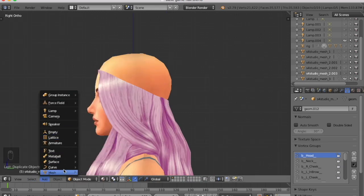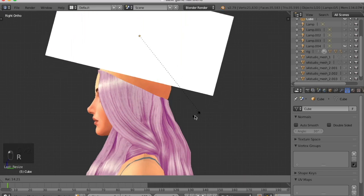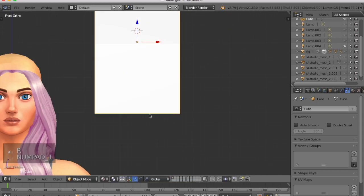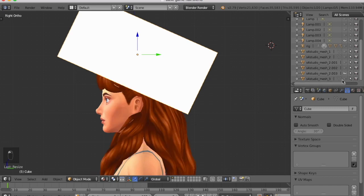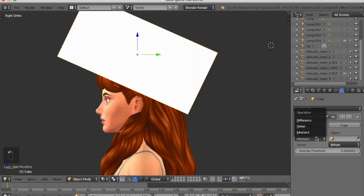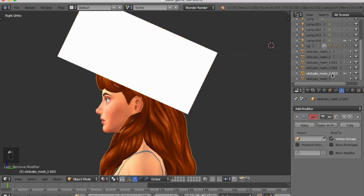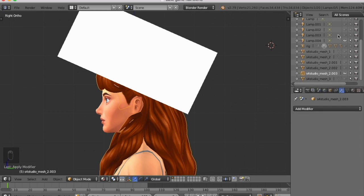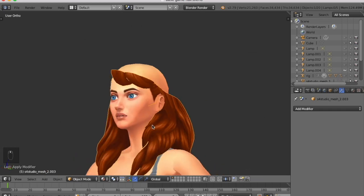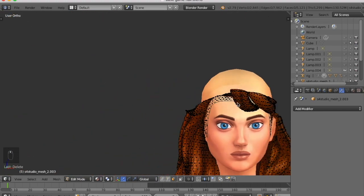Now it's time to create the hat cuts. I'm adding a cube mesh and making it smaller in object mode by pressing S for size. Think of the cube as a hat — I've placed it exactly where the hat cut should be. I'm using the boolean modifier set to difference on the actual hair object, then applying it to cut the hair off.